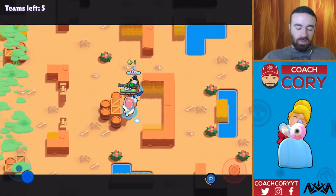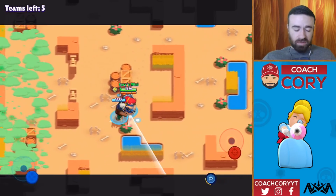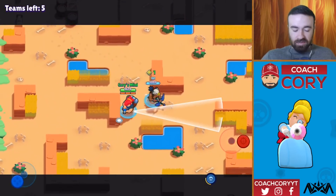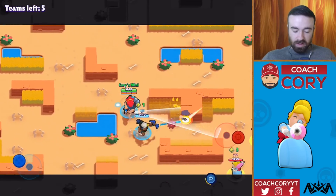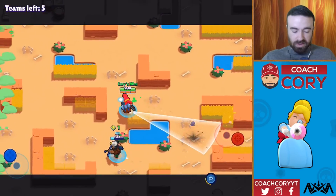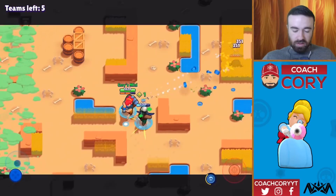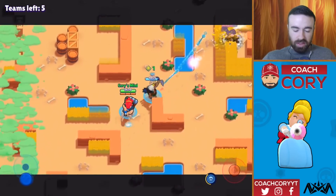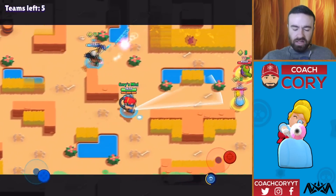This is one of those maps similar to like Stormy Plains, where whatever hand you're dealt at the start of the game as far as how much elixir is spawning near you — that's sort of the hand you get. Otherwise you've got to kill a team, and that's pretty much the only other way you're really going to be getting much elixir. Because now we're just going to keep fighting teams with higher elixir than us. Our Bo was in a big situation versus Piper but was able to escape with only one hit, so that was good. You can take out that gesture if you want, but really no need — just let it stay alive, let another team deal with it.